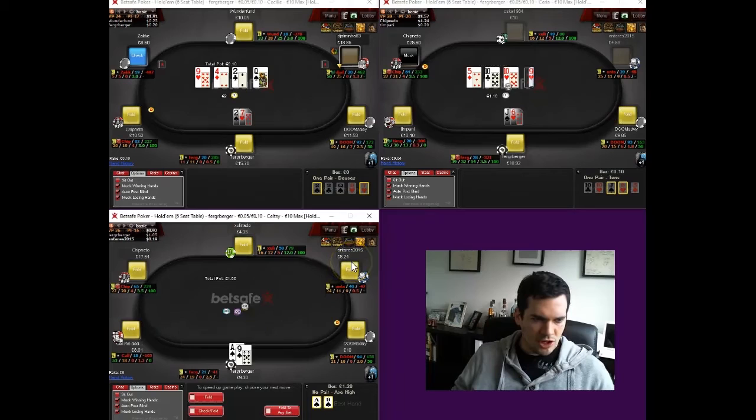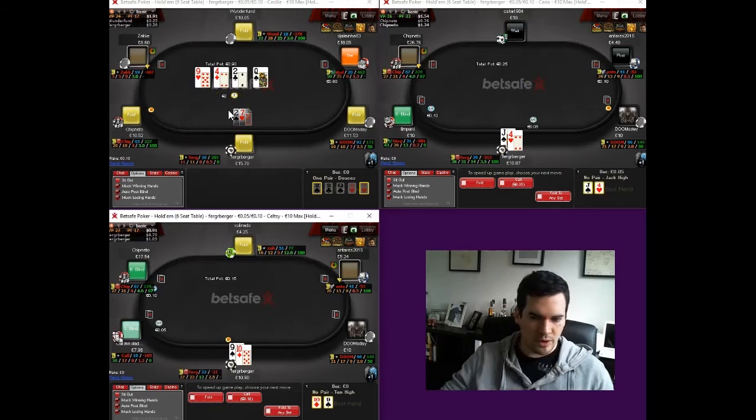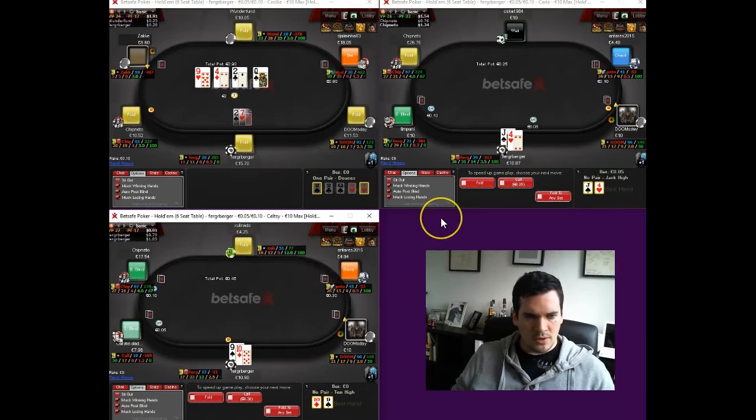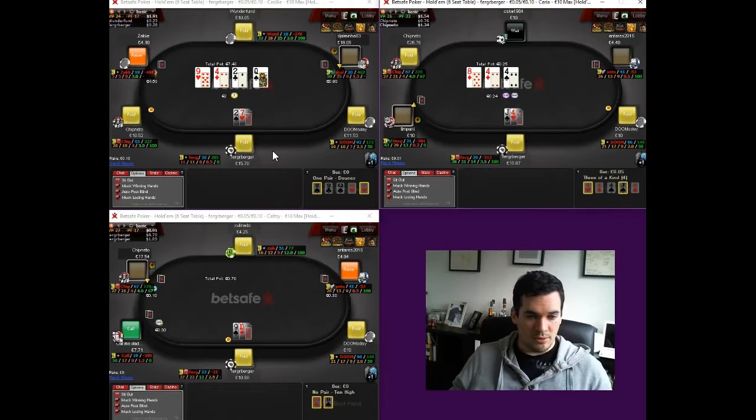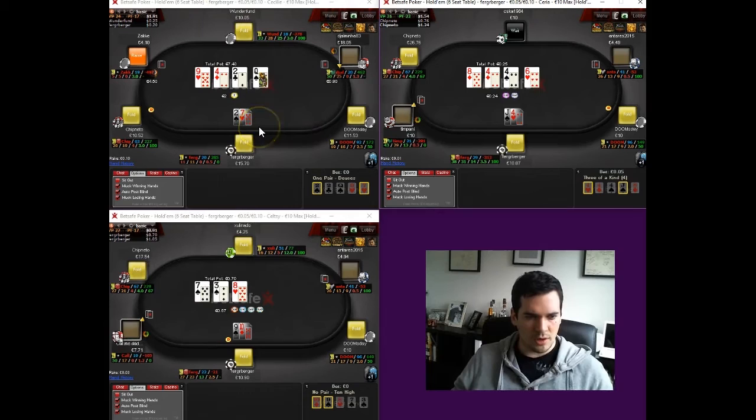We are going to 3-bet this guy — he doesn't have as good a stack to be re-jamming over us. This puts him under more pressure than in the situation earlier when we were thinking about 3-betting a 40 big blind stack. Those kinds of spots really show the importance of being vigilant about what stack sizes are at your table and how you should be adapting your play versus those stack sizes. It's an extremely important concept in No-Limit Hold'em.